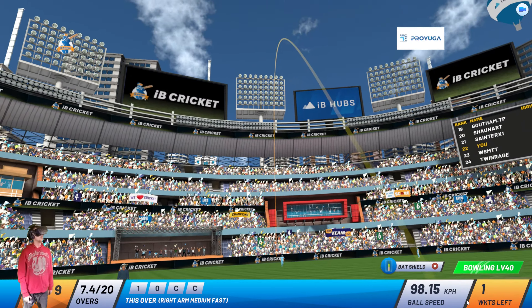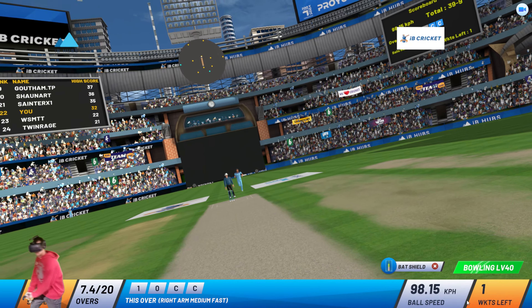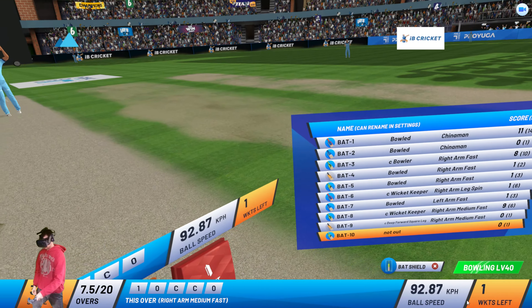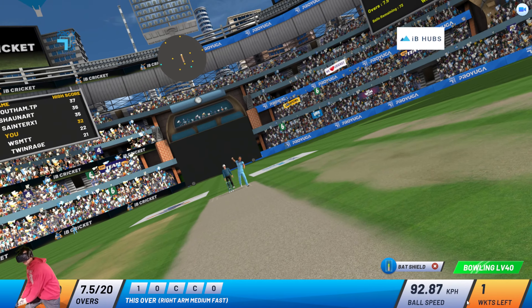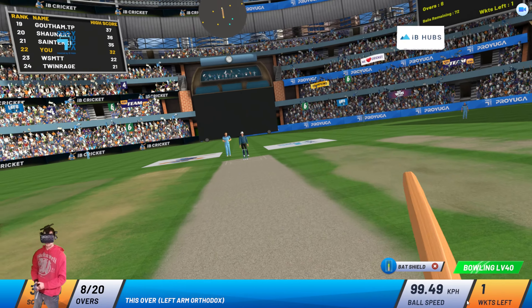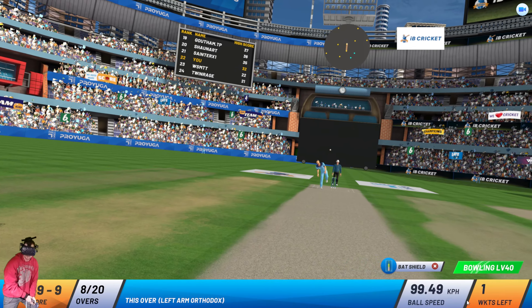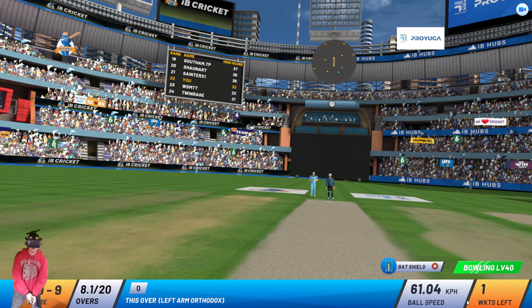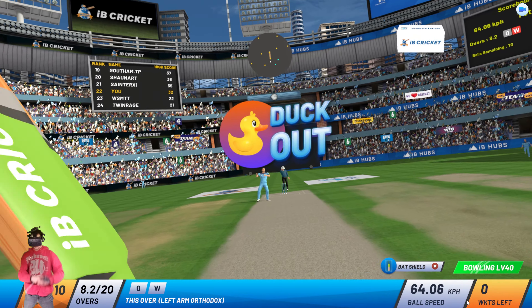High up in the air — batsman is in trouble. One more wicket for the bowler; on a hat-trick now. Batsman loses the bat after playing a single ball. Just misses the stumps. Bowler is bowling well at an economy rate of 1. Good over from the bowler — left arm orthodox from over the wicket. Scoring rate is close to 5.